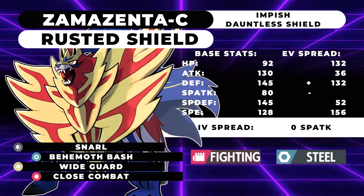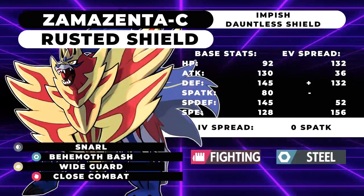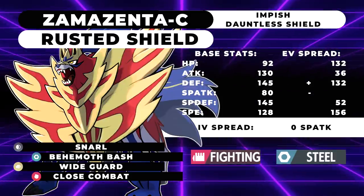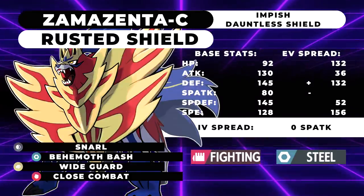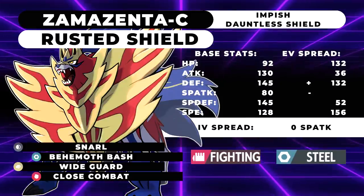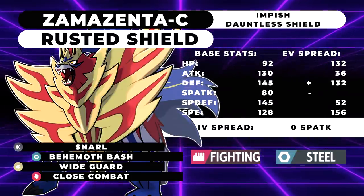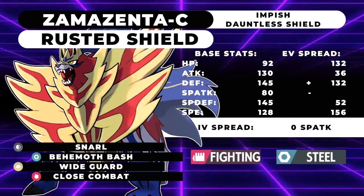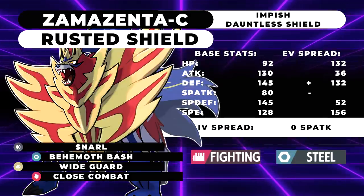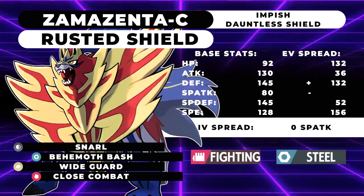Here's a hypothetical stat spread: 132 HP, 36 attack, 132 defense with an Impish nature, 52 special defense, and 156 speed. This plays into Zamazenta's tanky nature — that special bulk allows it to easily tank a plus-two Timid Moonblast from Xerneas, letting you two-shot it with Behemoth Bash even after an Intimidate. You could block Fake Out with Quick Guard or Fake Out the Incineroar, land the initial Behemoth Bash to get Xerneas to 50%, then tank a Moonblast and repeat — but at that point you're just trading your restricted for theirs. It's really a light check on Xerneas, not a counter.